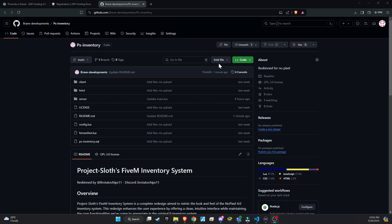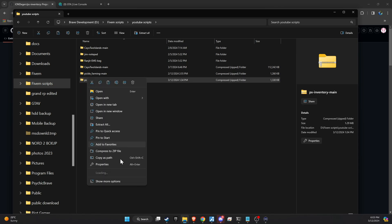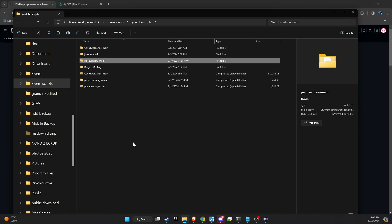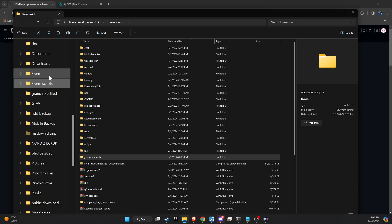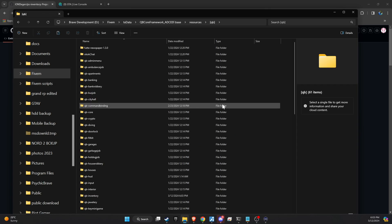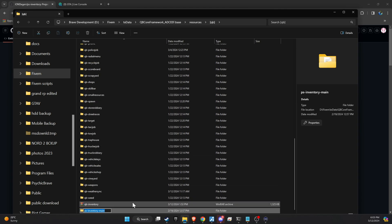To kick off the integration of this dynamic update into your FiveM server, begin by heading to our GitHub page. We've made this step straightforward for you by placing the link right in the video description for easy access. Upon reaching the page, proceed to download the folder. Once downloaded, unzip the folder and then copy and paste it into the server directory that best fits your configuration. The next step requires a minor adjustment — simply eliminate the word 'main' from the folder name to guarantee a seamless setup process.